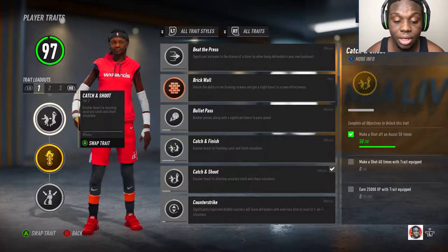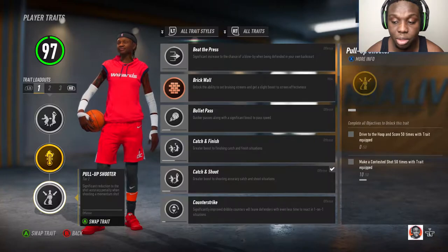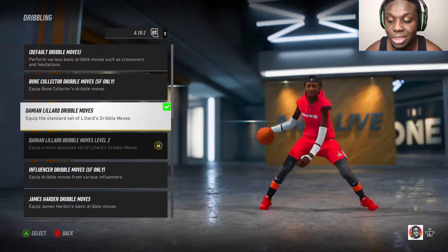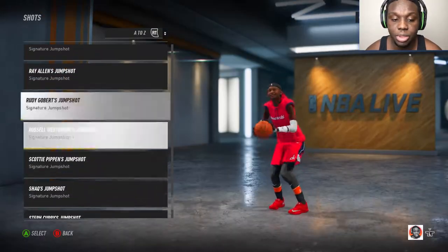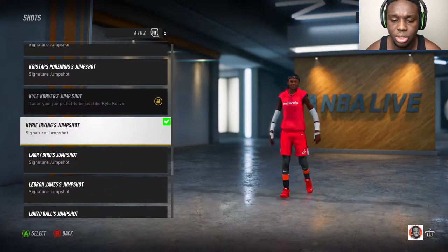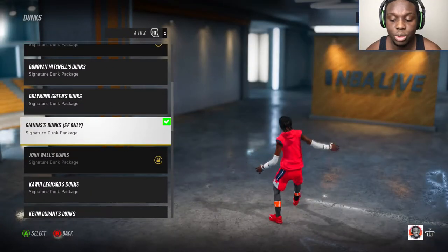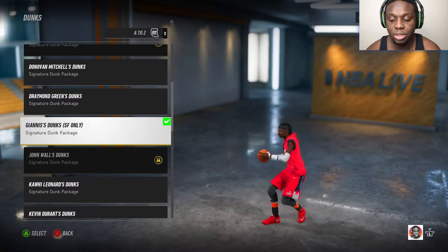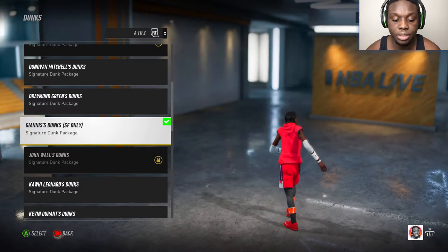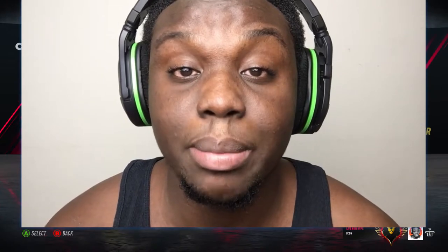So I know you guys saw he has catch and shoot, heat check, and pull up shooter — that's what I'm running for this build. For the dribble move, I'm using Damian Lillard. For the jump shot, the one closest to his is Kyrie, so I'm using Kyrie's jump shot — I'm not great at it. The layup I'm using is Vince Carter, and for dunks I'm using Giannis.